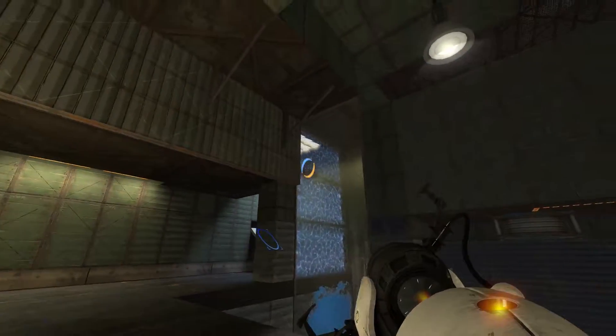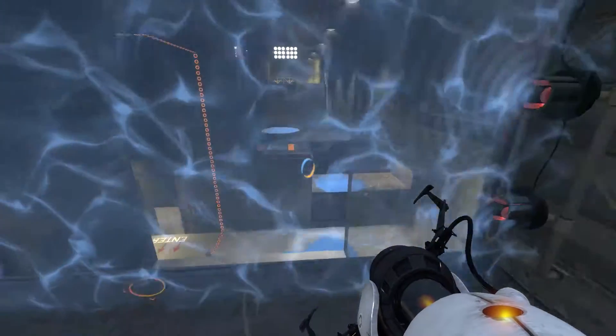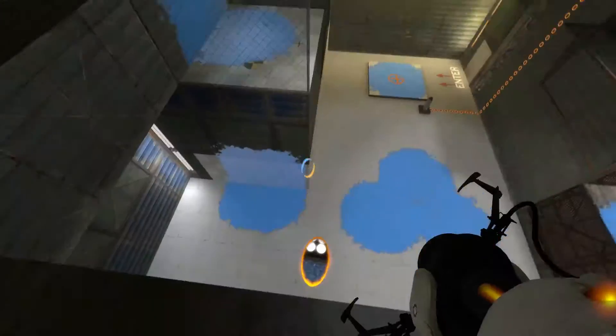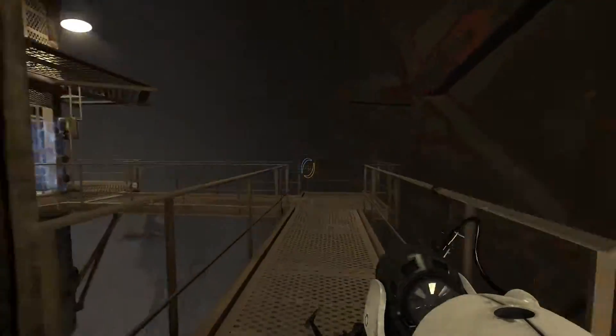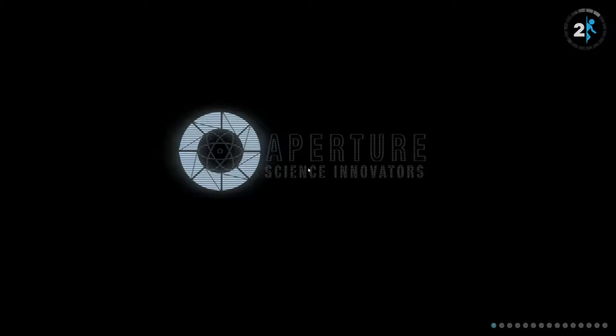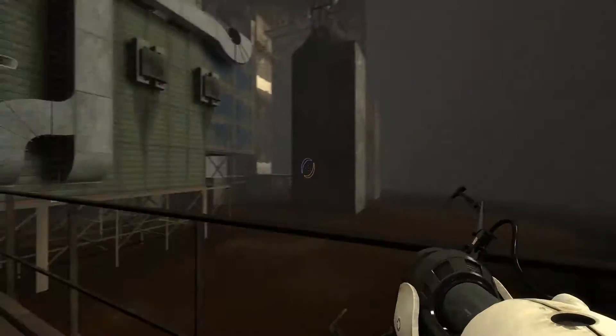We have just a paint launcher. Now we have to launch ourselves across with the portal, I think. Here goes nothing. These puzzles are a little bit more complicated now that we're using bounce pads and paint, and this factory is broken.